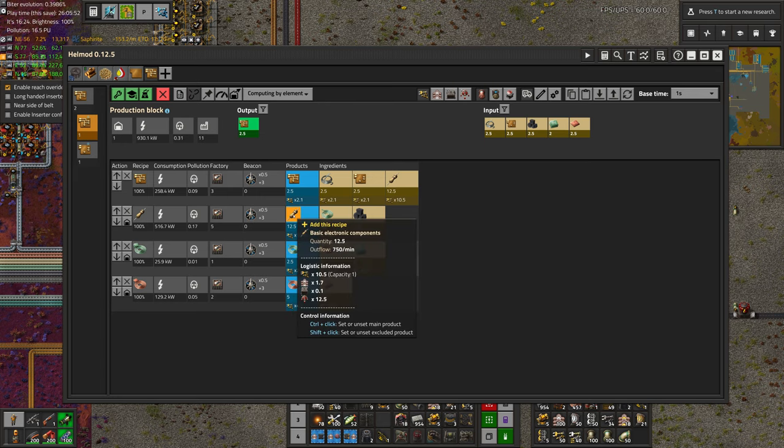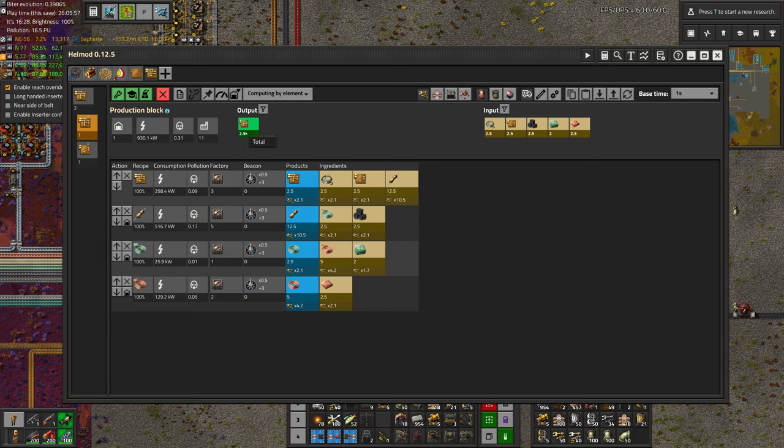The same also applies to electronic components as well. Even in this modest 2.5 per second build, we're already going to need yellow belts just for these couple of machines. So in that sense, I think the copper should be kept separate, so each line makes its own copper cable.